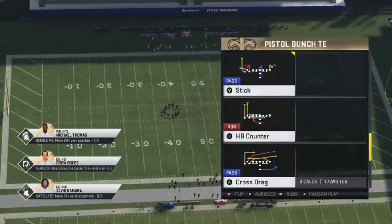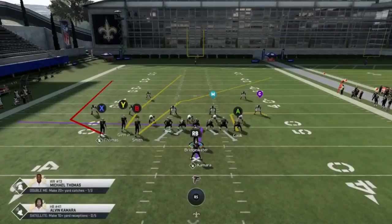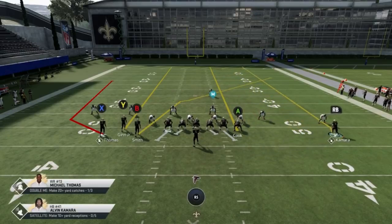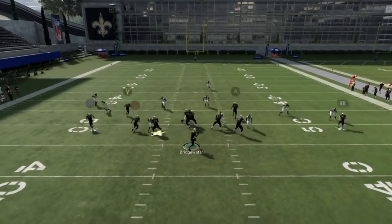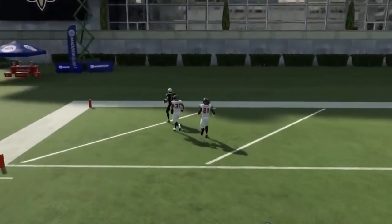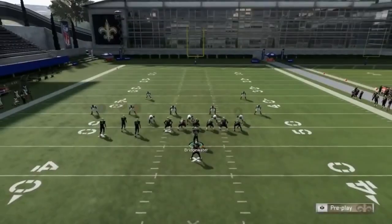The next play is pretty coverage-specific to cover three — it's the verticals play. You just want to make sure you have your fastest receiver. This play almost looks designed so that it doesn't do what I'm about to make it do, which is basically destroy cover three. All I'm going to do is put Ginn on a streak. I find that putting Cook on a streak helps too. If I really want to take it further, I can even put Kamara on a streak and motion him out. All this does is really space out and stress the cover three corners and safeties. I'm just going to wait for the Y route, throw back-shoulder, and lead them away from the safety — just spreading them out and shredding them.